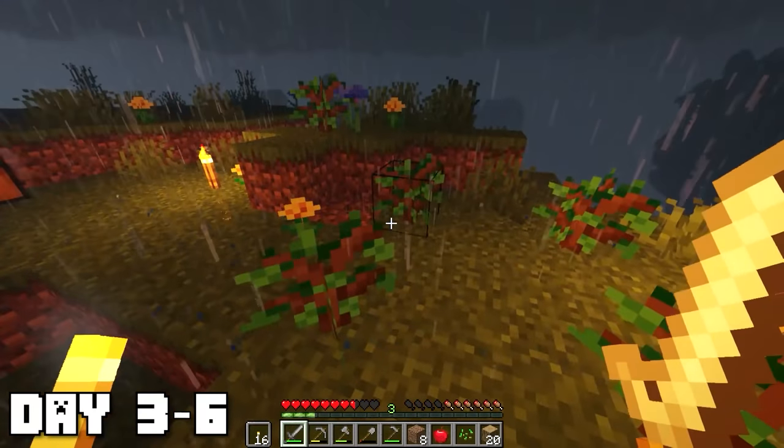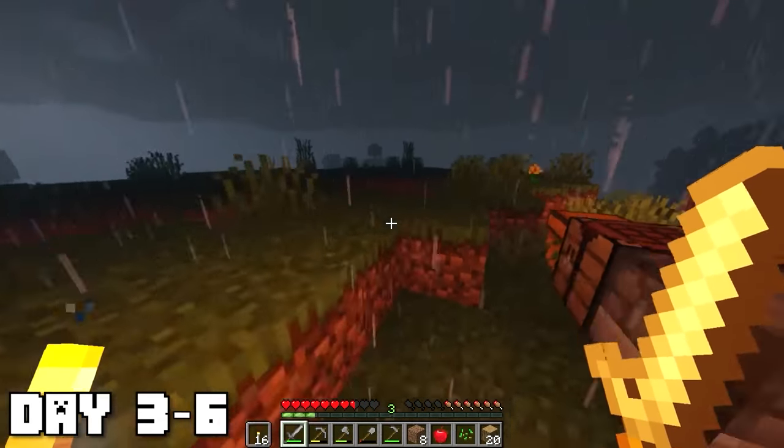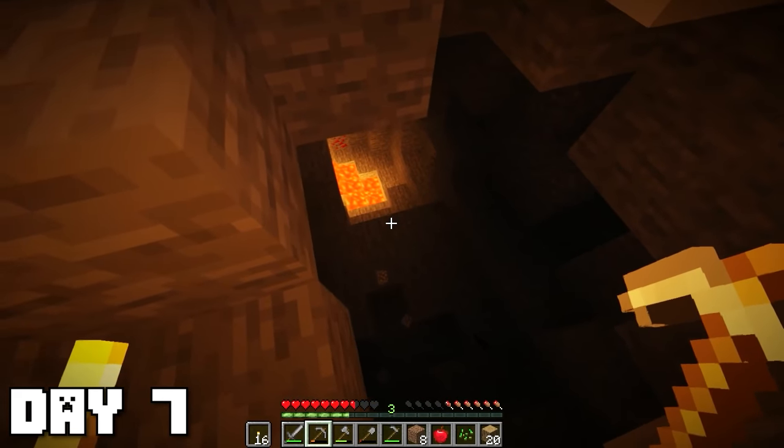I just want to point out that in this shader pack the reflections during rain look so cool on the ground — it kind of looks more wet. On day seven I spent a bit more time mining and found this cool cave. I made my way down into it and there was lava at the bottom with some redstone as well, and a lot of coal in here too.